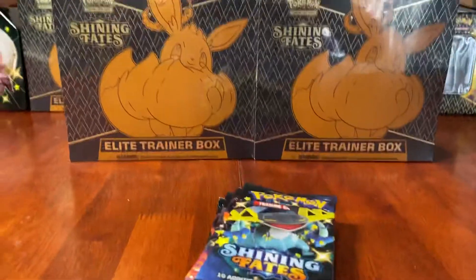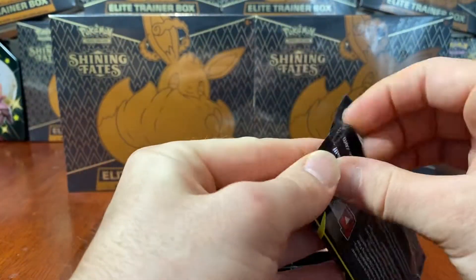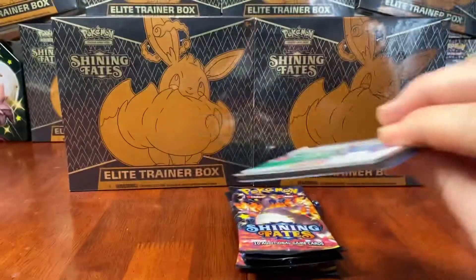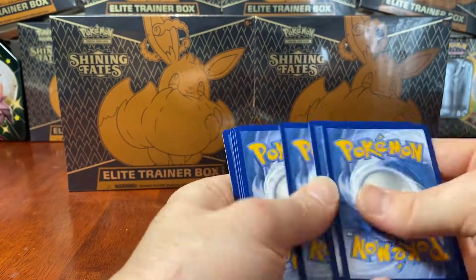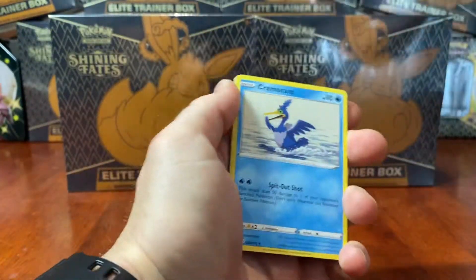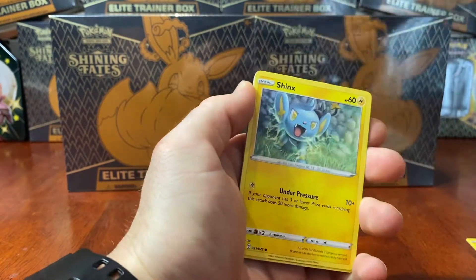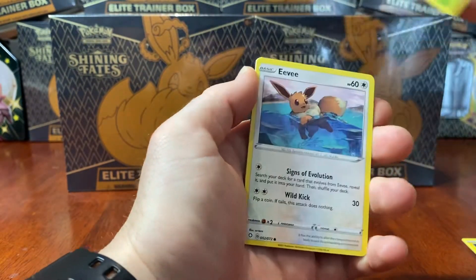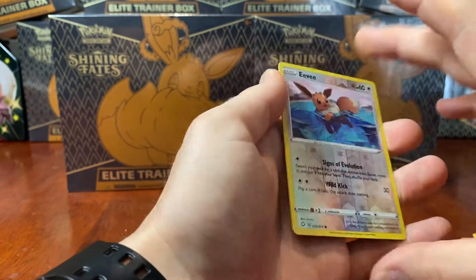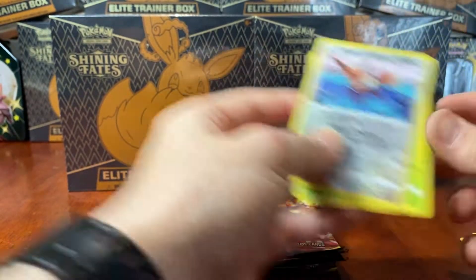Okay, let's get stuck into it. First pack - can we get some first pack magic from the Cramorant V-Tin? Let's find out. Going with Lightning Energy to kick it off - it is Psychic, that's okay. We have Cramorant, a Rotom, Rusted Sword, Trapinch, Shinx, Rowlet, an Eevee, a Morpeko, a Reverse Holo Eevee, and a Zarude Regular Rare.